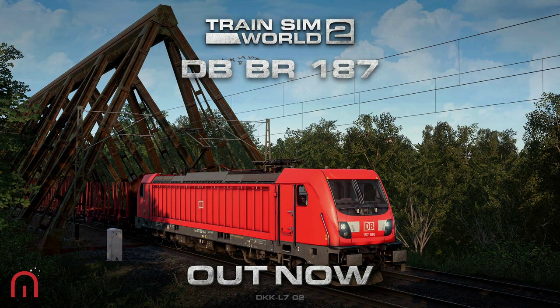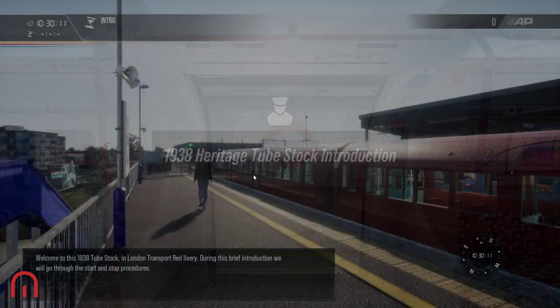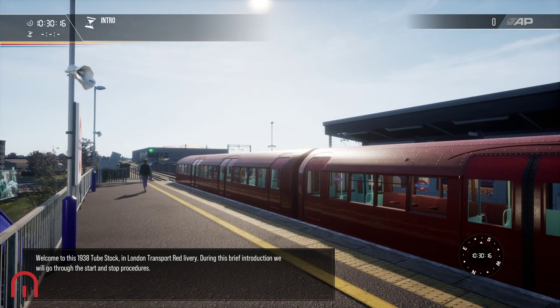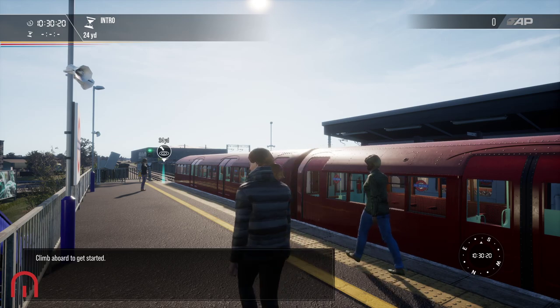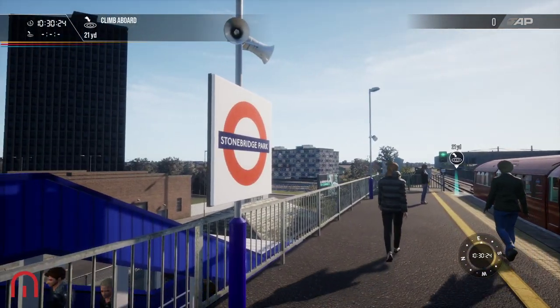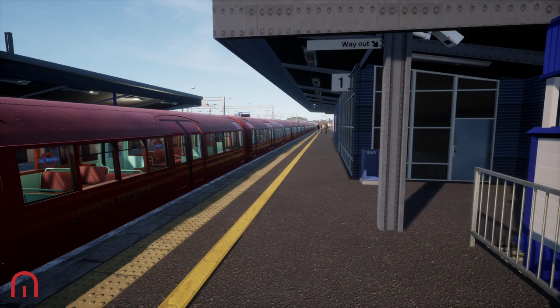Welcome aboard passengers! Mega Sim here. Today we're looking at the 1938 heritage tube stock - that's the new DLC from Rivet Games. Welcome to this 1938 tube stock in London Transport Red Livery. During this brief introduction we'll go through the start and stop procedures. Climb aboard to get started. We're at Stonebridge Park and we've got the gorgeous 1938 stock.